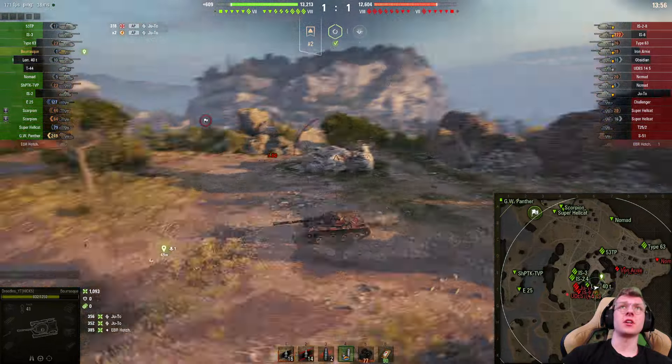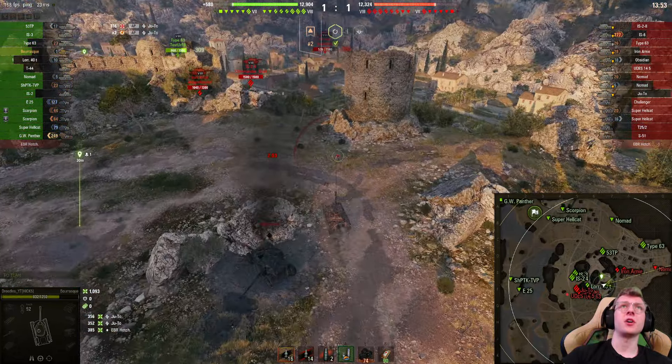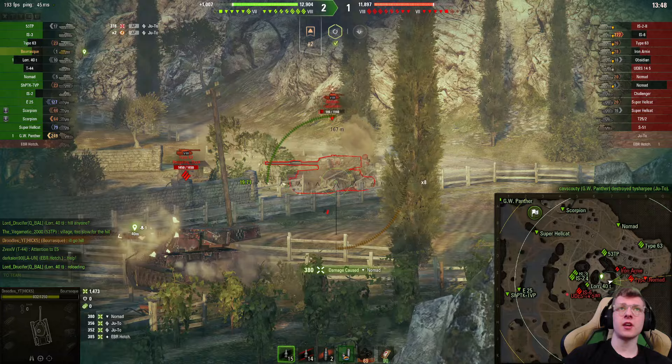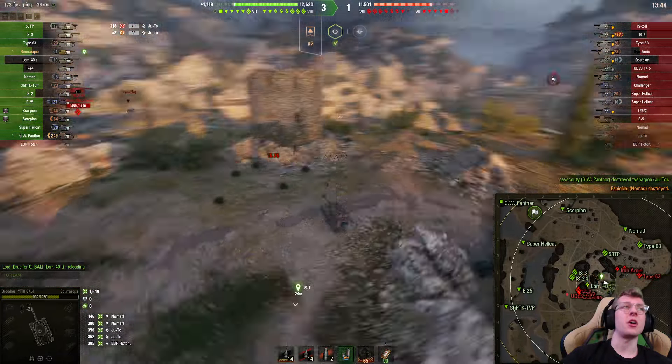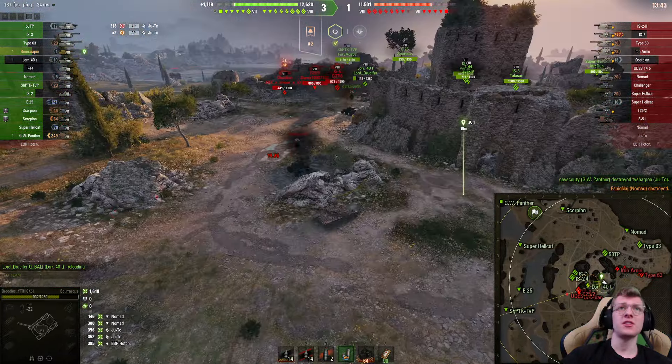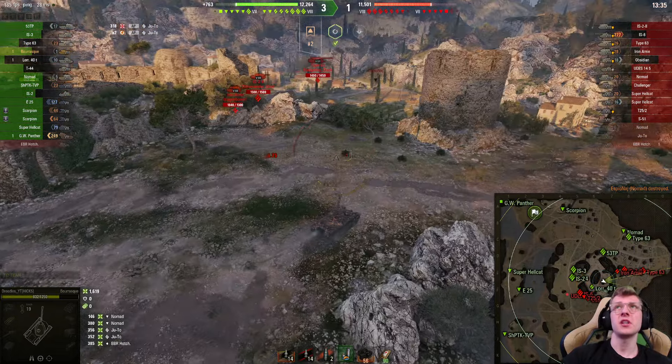Let's see if we can get over here and maybe get some shells into the rear of the Nomad. We got the Nomad — there's one shell into his tank. Bye! 526 damage into his vehicle and he's a goner. 1,600 damage dealt, and we're going to reload in 12 more seconds. I think you can start to see why the Bresque is kind of OP.